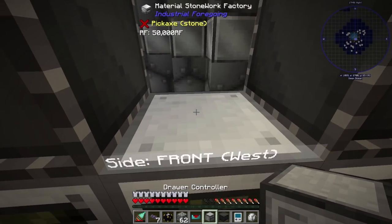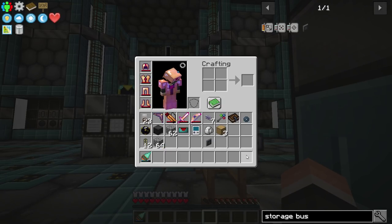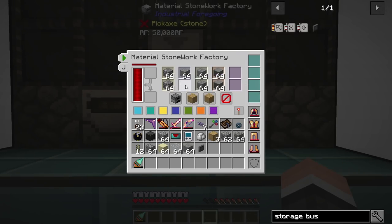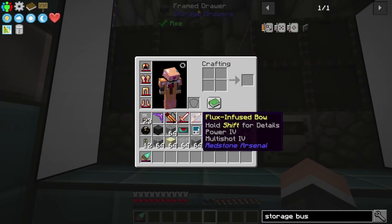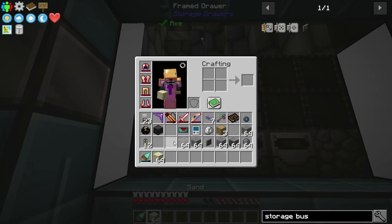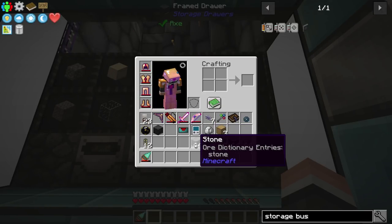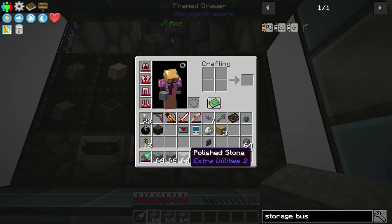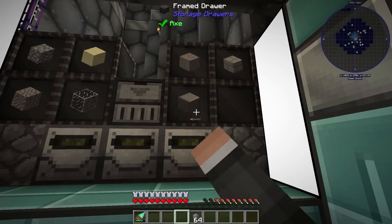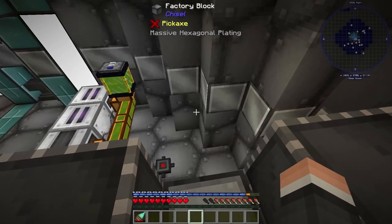I'm going to grab this drawer controller and probably throw it right here. Then I'm going to have to grab one of each of these items — let's grab a stack of each. Get them in the drawers, get them all sorted out here. That'll work — maybe some sand, some gravel, and the glass. That'll handle that. And the last ones are stone, polished stone from Extra Utilities, which you can actually make here too. Because it's all free materials — it just takes a little bit of power. It's all sorted out. Let's head to the top here.